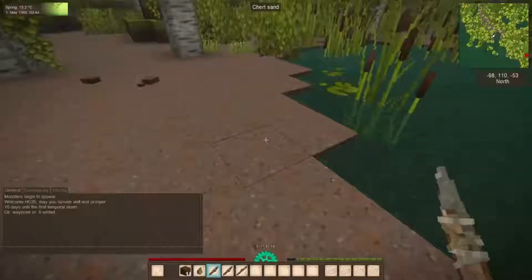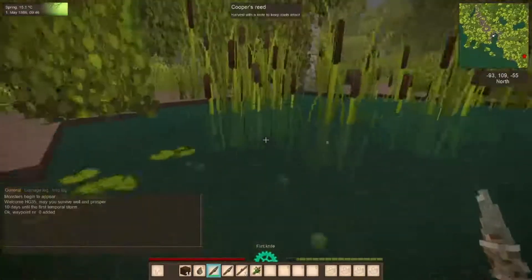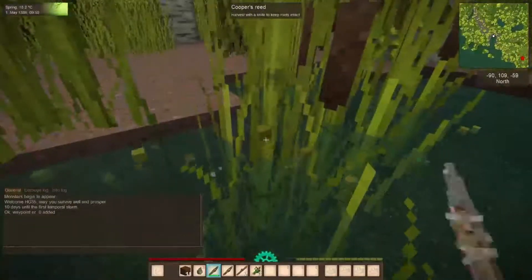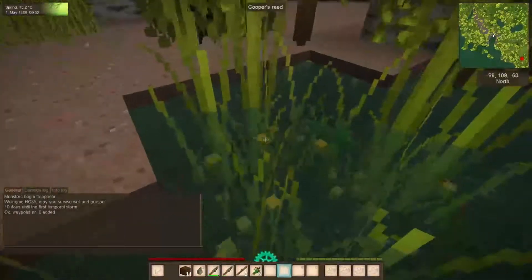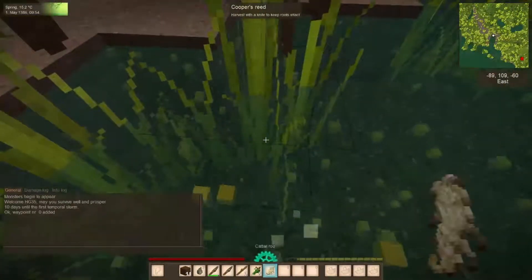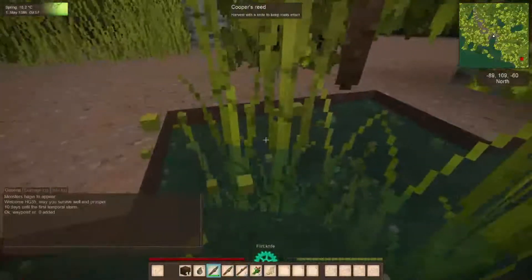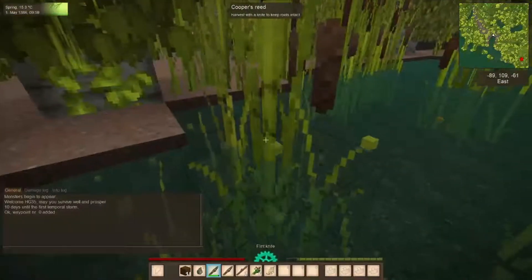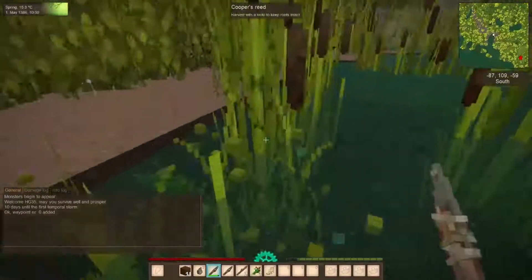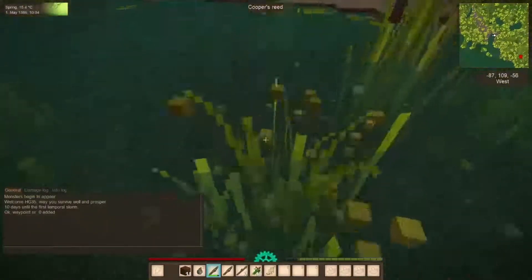So what we're going to do is harvest some of this Cooper's reed. We're going to get six of them so we can make rope. You have to cut these with your knife, otherwise you'll just get a root or something — cattail root. I think you can eat it when it's cooked. But I have a mod that gives me beef jerky if I kill an animal: I can cut up the meat and it provides beef jerky. It's kind of overpowered, but like I said, I'm a relaxed player and I like beef jerky.